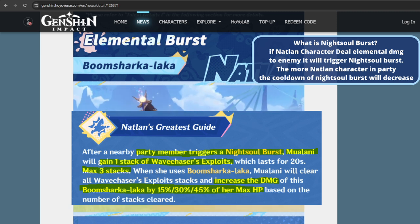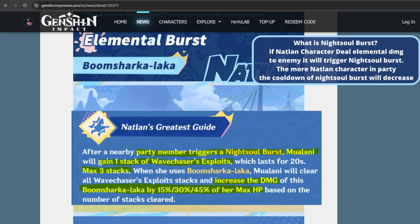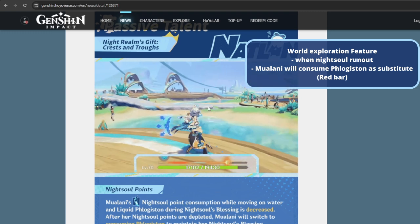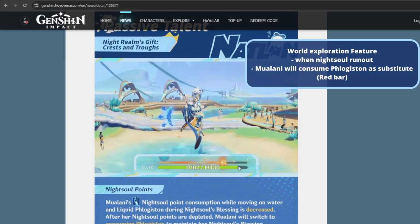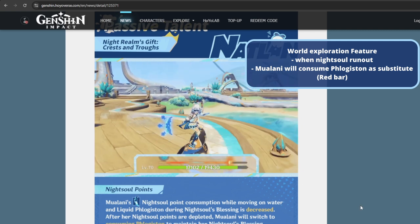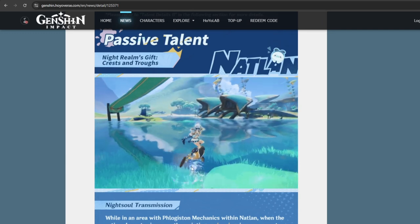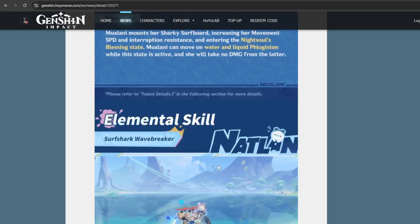It's not entirely clear how she gains stacks from this passive — not sure if it requires three hits or three hits from different party members; still needs more testing. She also has traversal-related passives: she gets an extra bar called Bloat Keystone — basically extra stamina for the surfboard skill even when Night Soul points run out. Also, whenever you swim, you can switch to Mualani and she jumps on the surfboard immediately — no swimming needed. So that's everything about Mualani's kit.